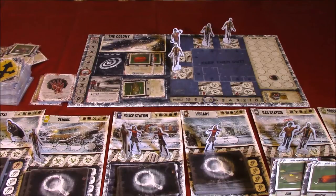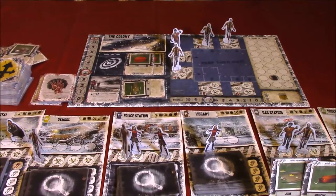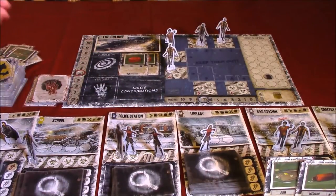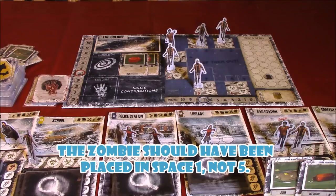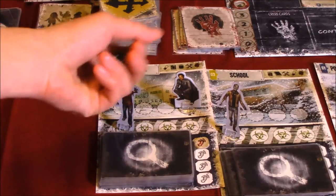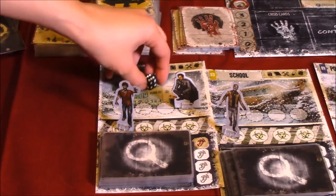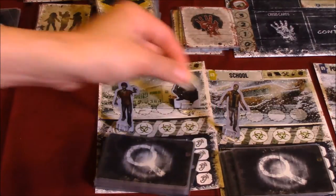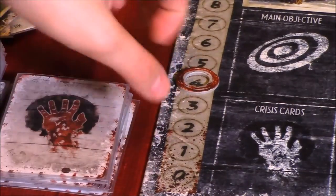That's all for David's actions. Let's resolve food first — two food. We didn't starve. We check waste, which is fine. Resolve crisis — no problems there. Add zombies — no worries. We add a zombie at the hospital where David is. Because it has noise, we have to roll a die to see whether we spawn a zombie. They rolled a six, so no zombie — we only spawn on three or lower. That's all for spawning. Let's move the round track down one more to three.